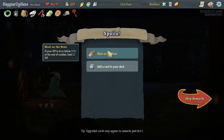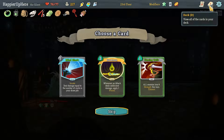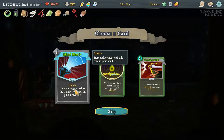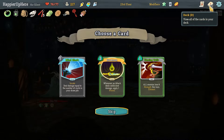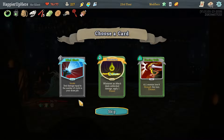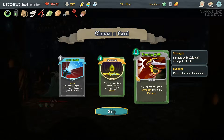Meat on the Bone — if your HP is at or below 50 at the end of combat, heal 12 HP. In Venom — we have a lot of zero-cost or low-cost attack cards, and we have Snecko Skull. Mind Blast costs one energy and will do 23 damage for one energy — not bad. But I think we should go with In Venom. Too bad it's not upgraded though.